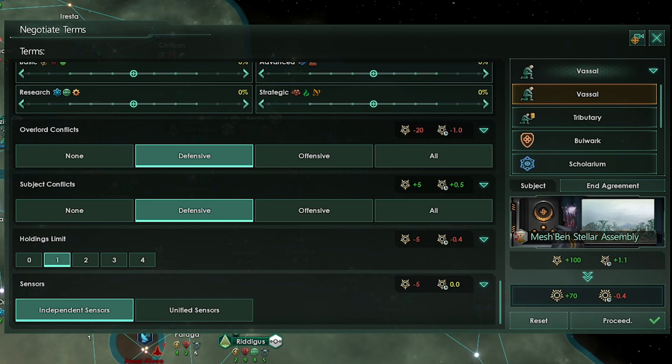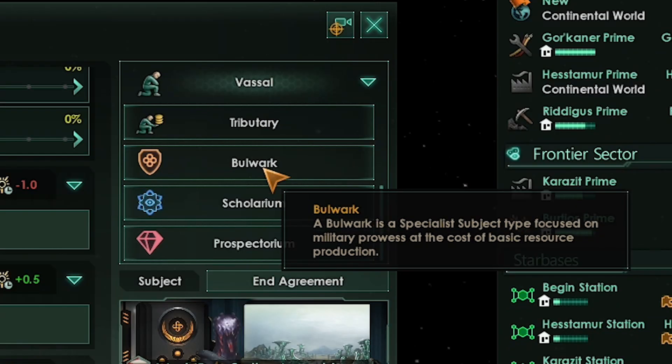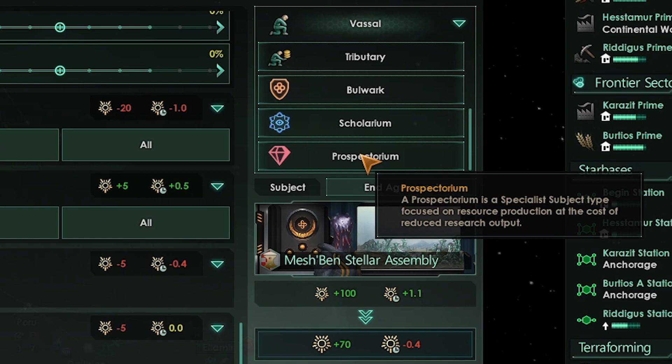If you have the Overlord DLC, you can turn a vassal into either a prospectorum, a scolarum, or a bulwark. We'll be turning this vassal into a prospectorum. However, before you post about this not being in the base game, I will show you how to change your agreement so you are getting similar results out of your vassals with or without the Overlord DLC. If you don't have the Overlord DLC, don't pay attention to Steam reviews. Out of all the DLC, I think Overlord brings a lot to the table as far as content is concerned — Overlord is a really good DLC, and I highly recommend it.